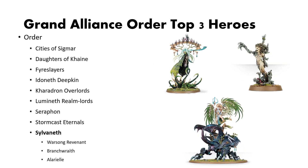Lastly is Sylvaneth. Sylvaneth have access to a wide range of wonderful heroes, but these three stand out the most. The Warsong Revenant's ability for magical flexibility — knowing the whole spellbook and having good cast bonuses — is very valuable. The Branch Wraith is almost always an auto-include, so you can keep summoning Dryads to hold the line or reactively place them where you need via your Wildwood teleportation. And lastly, Alariel is another fantastic magical piece you can use in melee, and with her recent War Scroll updates she has a ton of flexibility — being able to retreat and shoot or charge.